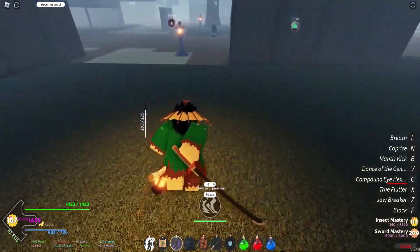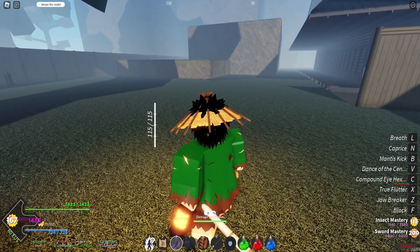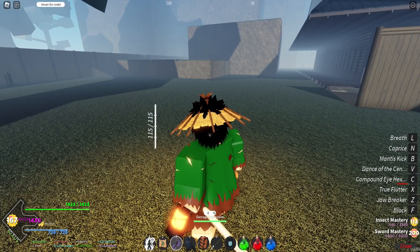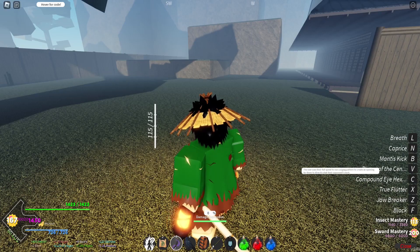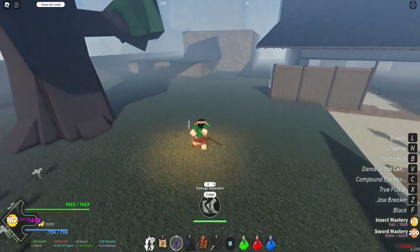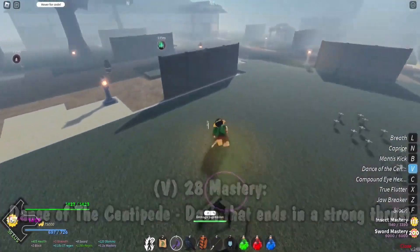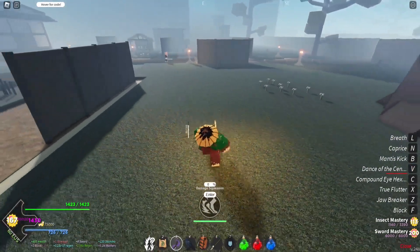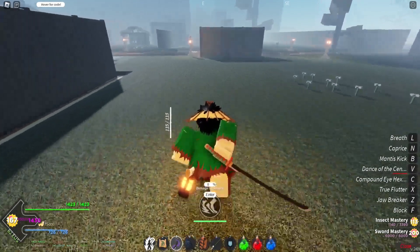We'll also have a special M1 to show off with this katana. Then at 28 mastery is dance of the centipede — the user uses their full speed to run a zigzag pattern to create an opening and directly stab their opponent's neck. It's basically just a little dash move where if you hold it you can keep doing it. I usually just use it in a combo to do another stab.